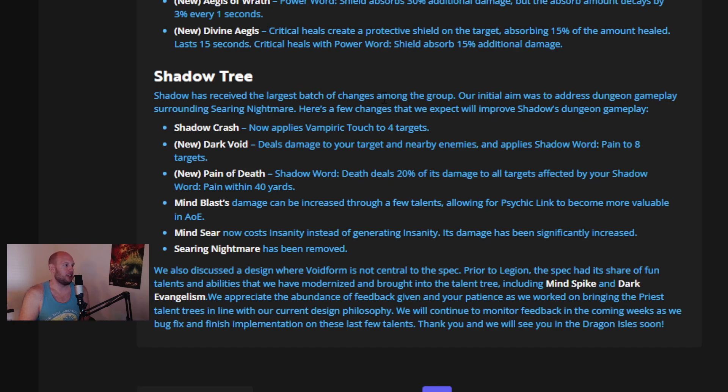Shadow has received the largest batch of changes. The initial aim was to address dungeon gameplay surrounding Voidform and Searing Nightmare, but many of these changes will also heavily impact PvP. Shadow Crash now applies Vampiric Touch to four targets — that's a big buff in PvP if you're struggling to get Vampiric Touches up on multiple targets with melee attacking you. Dark Void deals damage to your target and nearby enemies and applies Shadow Word Pain to eight targets — another way to get your DoTs out on multiple targets. Pain of Death: Shadow Word Death deals 20% of its damage to all targets affected by your Shadow Word Pain within 40 yards, giving some execute burst — more beneficial in PvE than PvP.